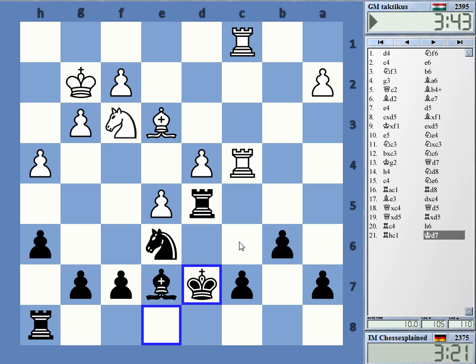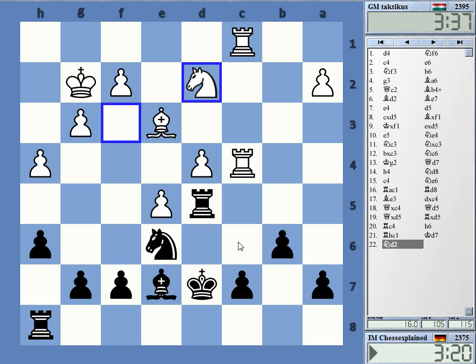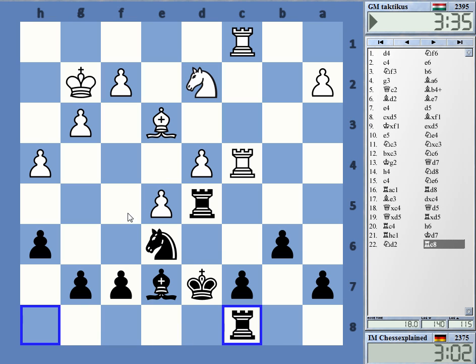Maybe Rook d8 — I can also play for c5 like Rook c8 and c5, also not bad at all. Yeah, so c5, Rook a4 maybe. I think he also wants to get the f-pawn rolling.